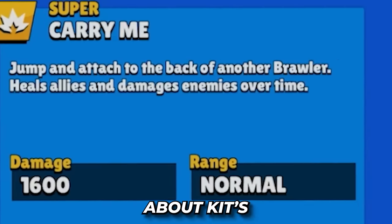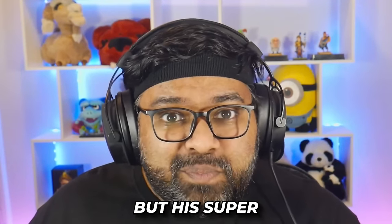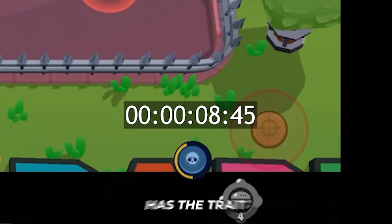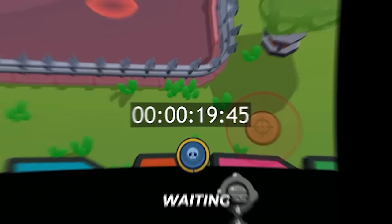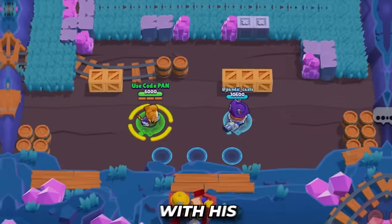Now let's talk about Kit's super. One of the biggest issues with Kit is that his attack range is very short, but his super, Carry Me, remedies that. Like Daryl, Edgar, and Chuck, Kit also has the trait which allows him to reload his super just by waiting. Alternatively, 5 attacks will get you to that super as well.